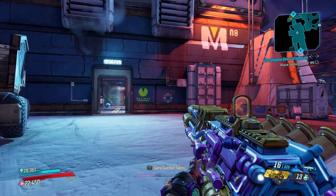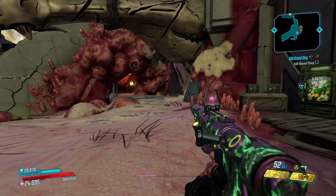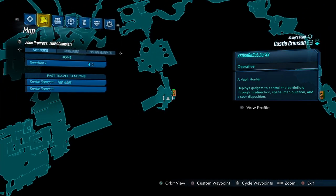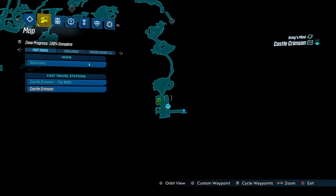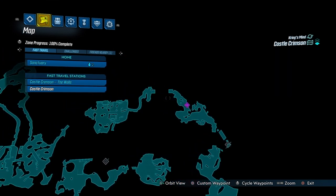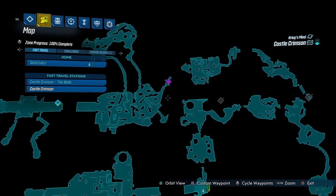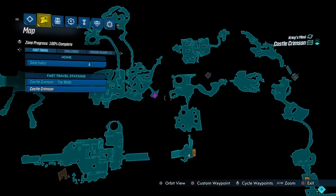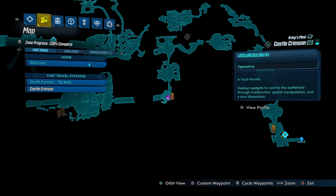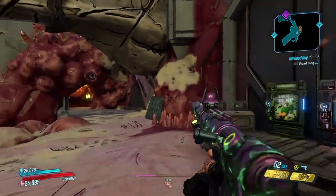We're going to show you where to farm the gun and then check it out in some gameplay. If you're interested in farming the weapon, you have to come over to Castle Crimson at Krieg's Mine in DLC number four, and the enemy you want to fight is Evil Brick. There's also Evil Mordecai at the same place, but Evil Brick is the dedicated drop. Make sure you have a Snow Drift so you can slide your way over there quickly.